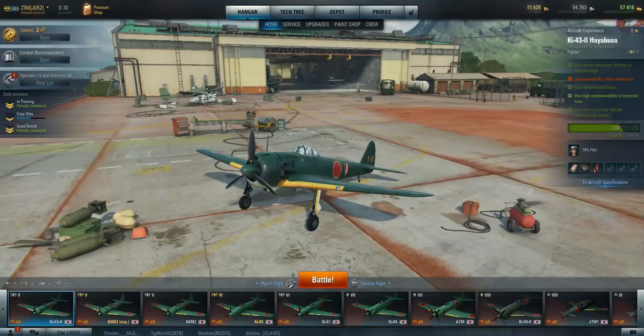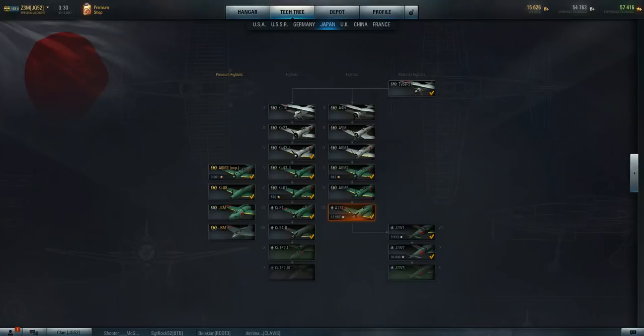Hey ladies and gents, it's Zem back, and I'm discussing this because there was a question about the Japanese line - which one is the better of the two. I'm actually at tier 9 on one line and tier 8 on the other. When people get into the game they go to the zeros because they're super maneuverable, which they are, but if you're going to choose between these two lines and you like the maneuverable fighter...